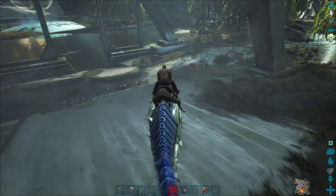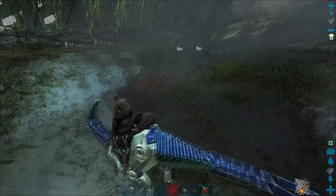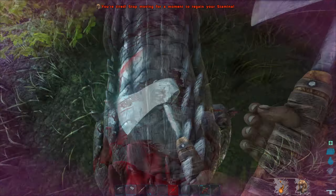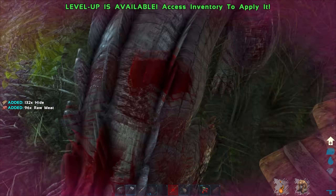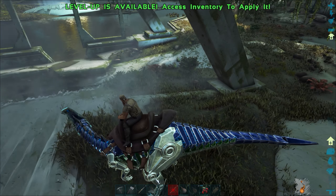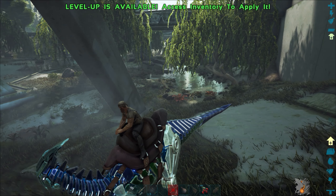Oh crap, that's not good — Caprosuchus in the water. Never mind, this is not a good place to build a base in. I take back everything I said, let's get out of here. I hate those things. I just thought that glowy bit over there was cool and came to look at it, and there's a whole lake down here.